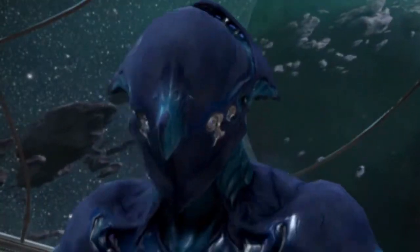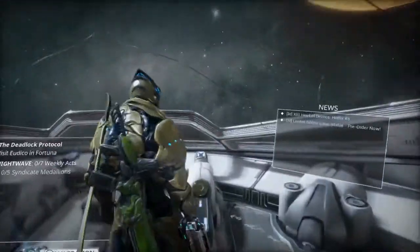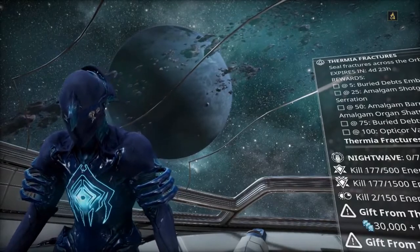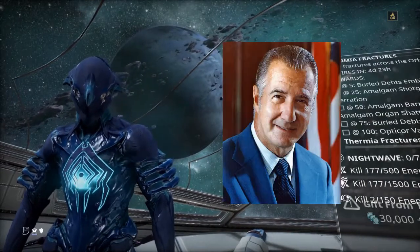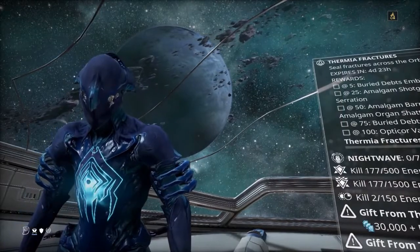Let me show you. Rhino has finished being built, so I'm using him. My new loadout is the Gorgon — a big gun — the Cronus, and the Sonicor, which shoots out sonic pulses and is very fun. I also have myself a Kubrow named Agnew, who I named after Nixon's Vice President Spiro Agnew, because it just kind of came to me.